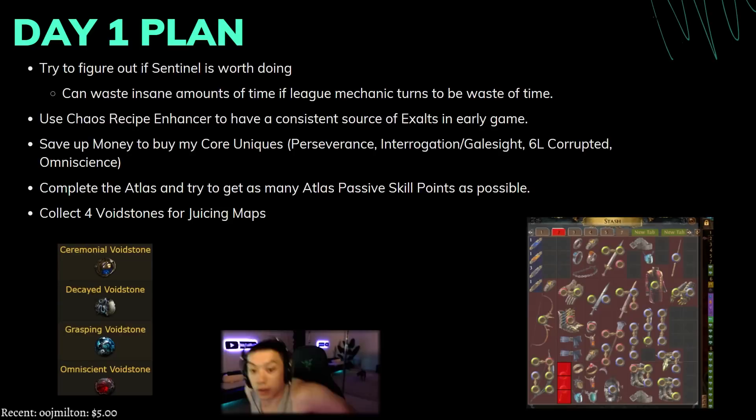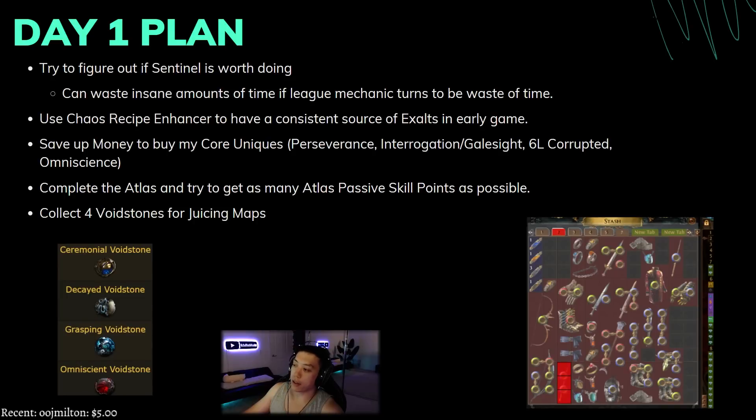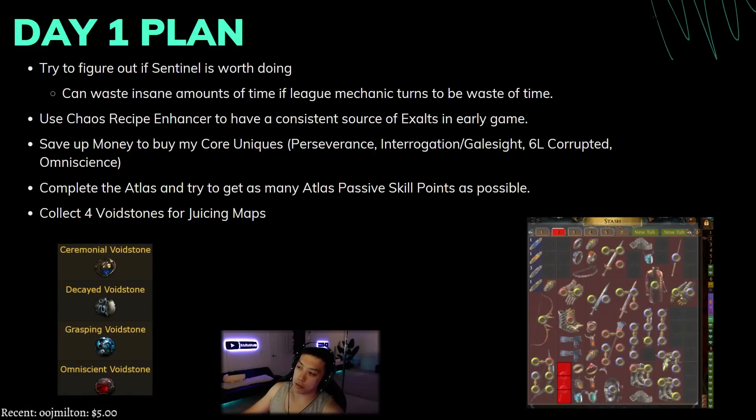I also want to be using the chaos recipe enhancer. What it does is let you put all your unidentified or identified items into a dump tab, and it will tell you how many more items you need for a set, then highlight in red so you can take them out one by one. The chaos recipe requires a full set including gloves, boots, rings, amulets, body armor, weapon, and similar items — it gives you a consistent source of currency early game so you're almost always making money even without a unique drop.